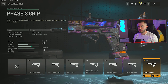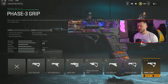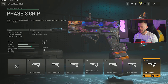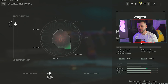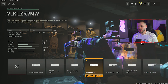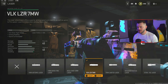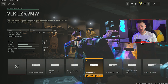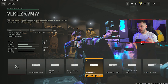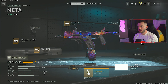Moving to the underbarrel section, we're on the Phase 3 Grip for aiming idle stability, accuracy, and recoil stabilization — this and the F-TAC Gripper 56 are always fantastic underbarrels to run. The tune is a plus 0.57 and a negative 0.19. For the laser section, we're running the VLK Laser 7mw for aim down sight speed, aiming stability, and sprint to fire speed — a top-tier attachment. There's no tune on this since it is a laser.